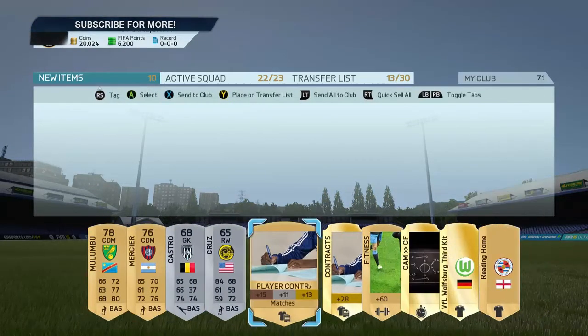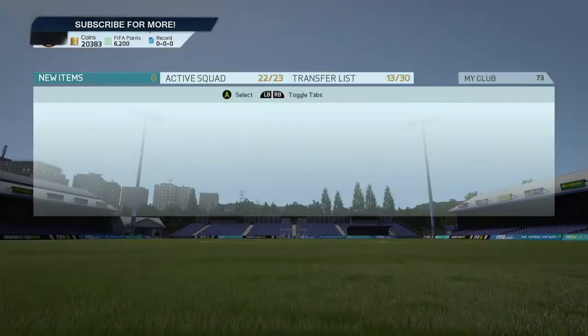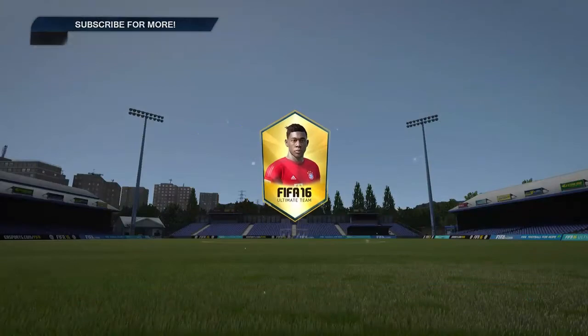Malumbu, Castro there as well. The CF doesn't actually sell, so I don't know if I'll store that. We're at 21k now — I think it's the last couple of packs here.